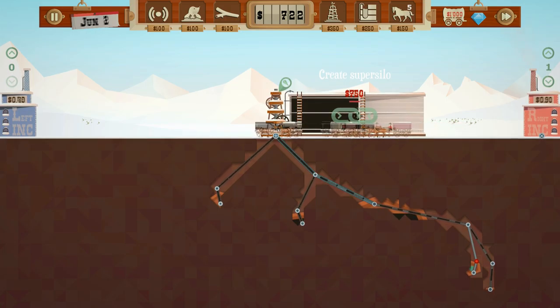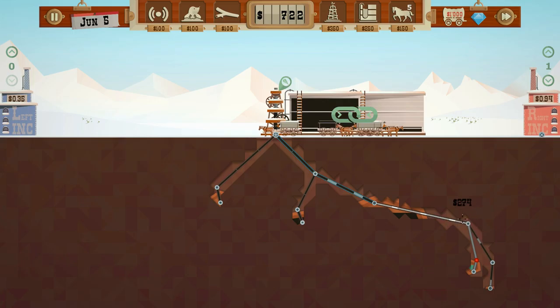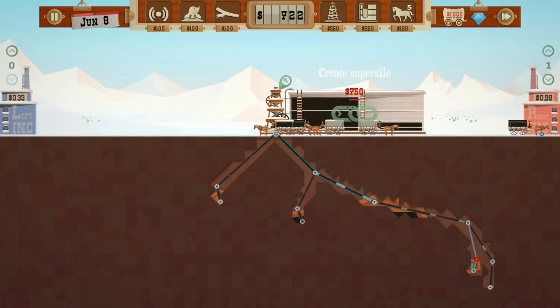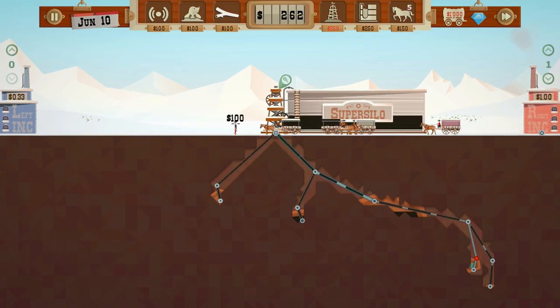As soon as we have enough cash we'll get a super silo for all this wonderful oil. We definitely want to try doing that gas, but it's tricky — we're already in June, halfway through the map. Now we have a super silo!